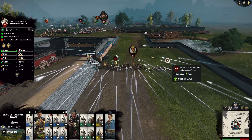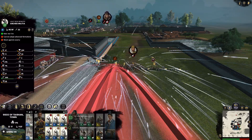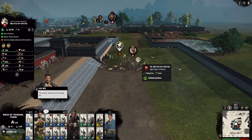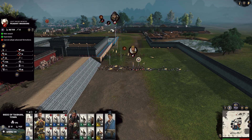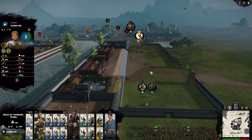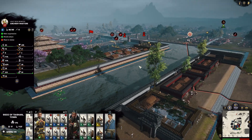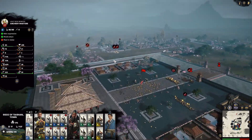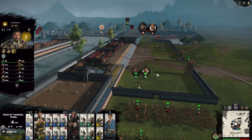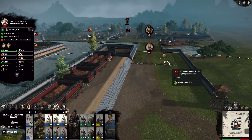Even as they suffer damage, usual troops' morale goes very low. You'll start seeing them shatter. Even if it's down to one man, he will continue to fight since they're unbreakable. We'll wait till the others arrive and take out all their infantrymen before we deal with their generals. We'll use our generals to deal with their generals to prevent the archers from doing damage to us.